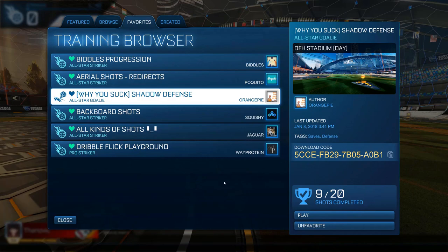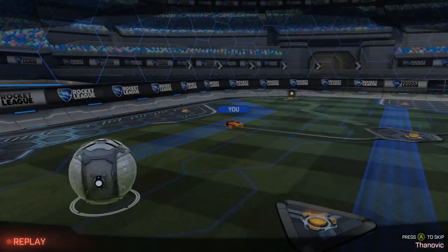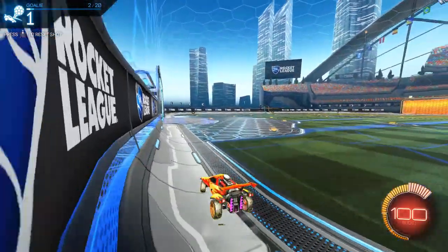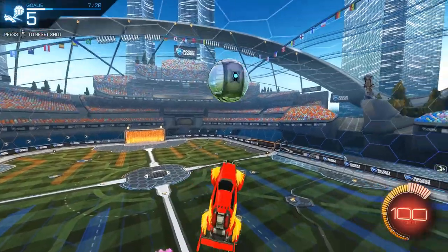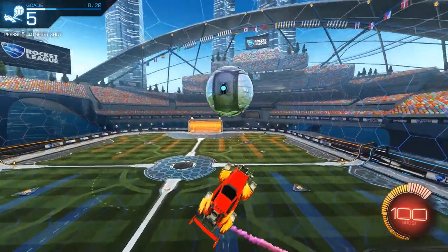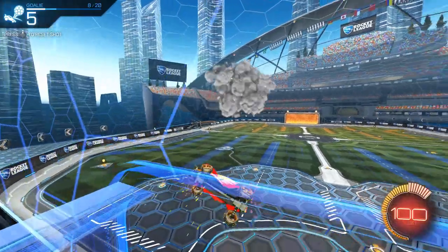Next is shadow defense. There are so many different defensive training packs to choose from, but I think learning shadow defense is one of the most important skills anyone can have in this game. By shadow defending you're limiting where your opponent can place the shot and forcing them to shoot in a place you can get to. It also gives you room to go in for an early challenge and cut them off before they even get the chance. This is a pack I jump into every now and then before a ones game, as you'll find it's one of the most used defensive tactics in ones. You are definitely at a disadvantage if you can't box out your opponents and force their shots.